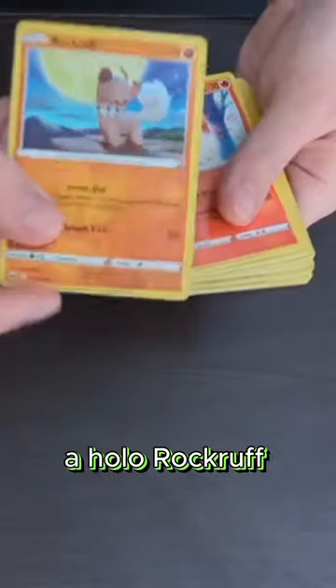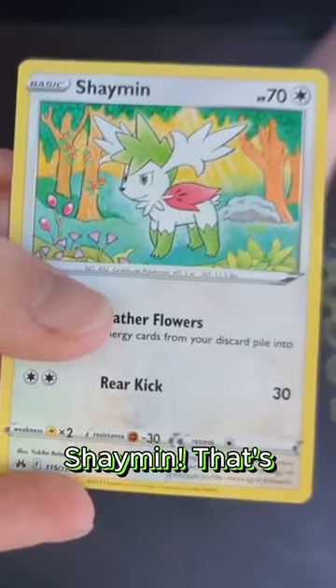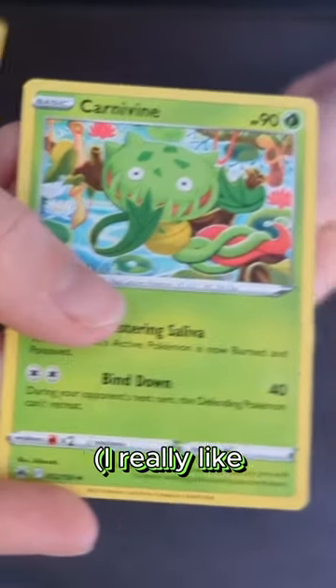We got this cool Bisharp, a Holo Rockruff — isn't that adorable? Got a Volcarona, Shaman — that's a Legendary — a Holo Executor, and Carnivine. I really like that artwork.